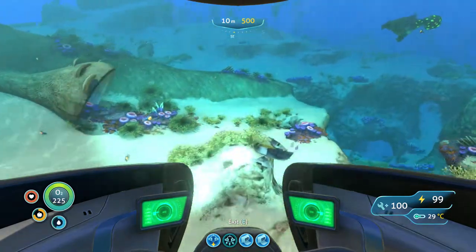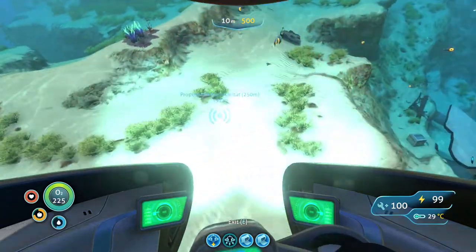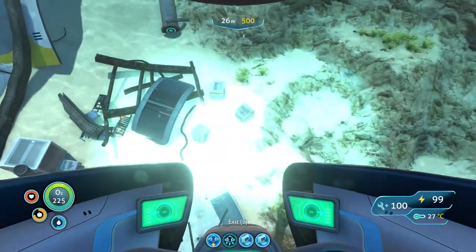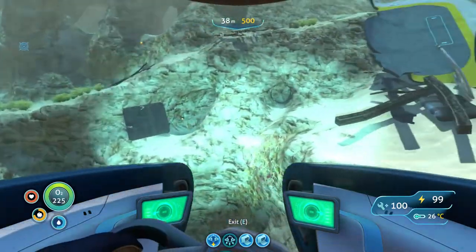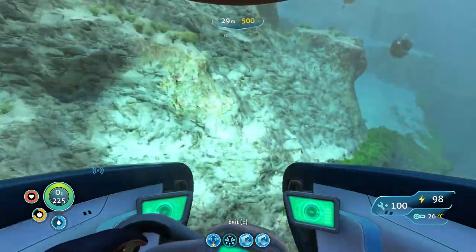The modules you see on the bottom — those four, the two cargo containers, the depth module — those are also blueprints that you find. They're modifications for this thing. This wreckage here had some blueprints down in it. But I'm ignoring it because I've already scanned all the blueprints in and around this wreckage.